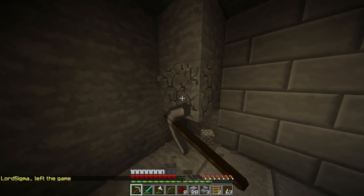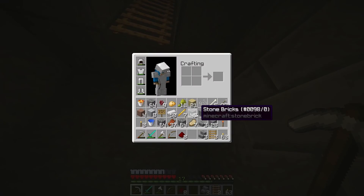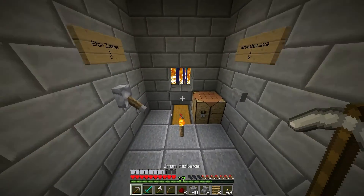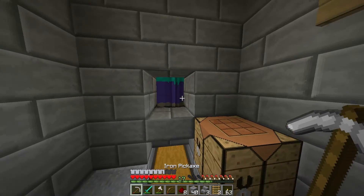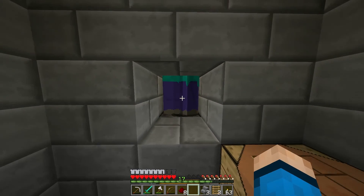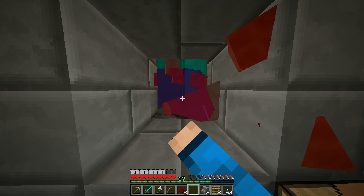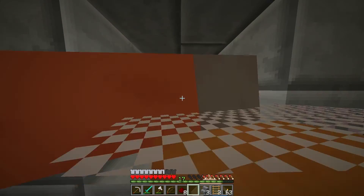I'll quickly place this lava in here while I'm waiting for them to almost die. Here we go — they almost burnt. I believe we just hit them with our fist. Nope, it's not working that great.